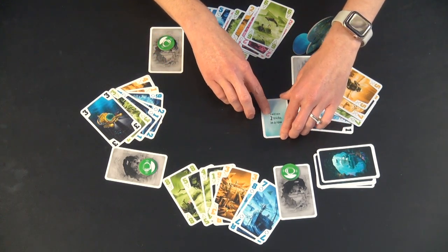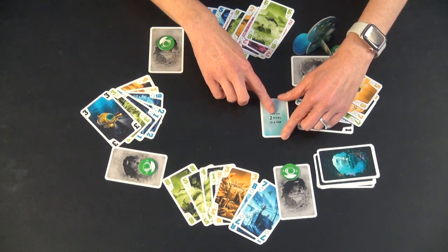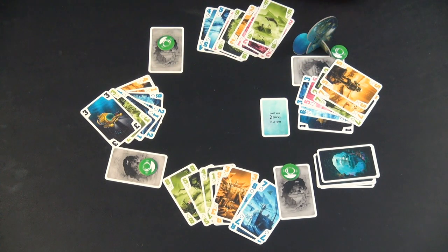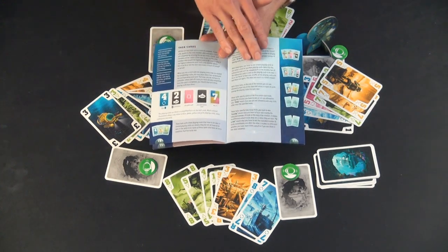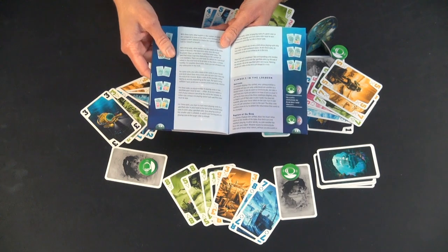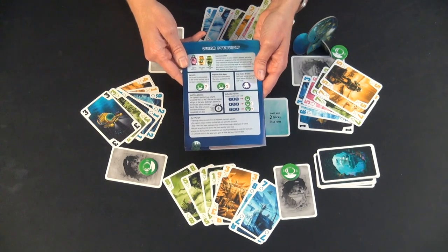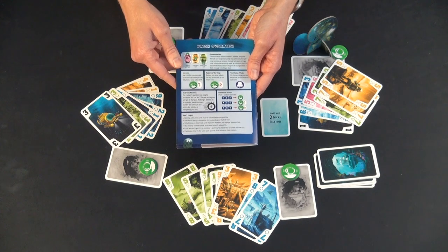There are a lot of different mission cards, and sometimes you aren't sure if you have to win exactly two tricks in a row or if it's okay to take more. Page 16 in the rulebook gets consulted a lot when first learning to play, because sometimes you have questions about the specifics of different card types. For other aspects of the game such as communication, there is also a quick overview on the very back of the rulebook, which is very handy as you move on.